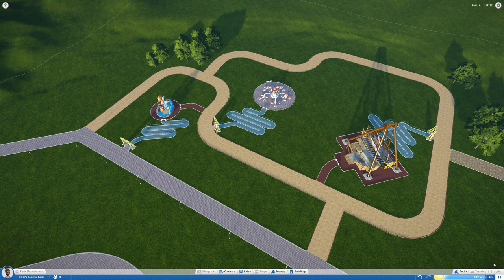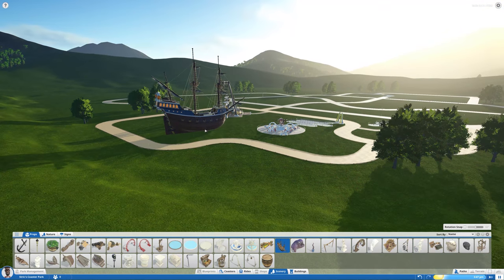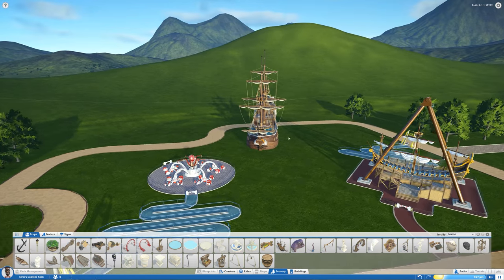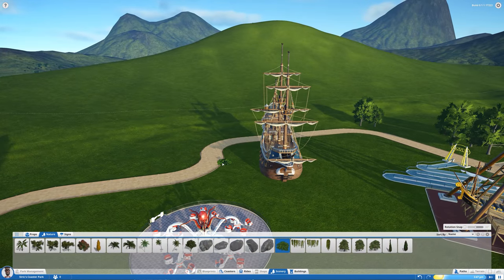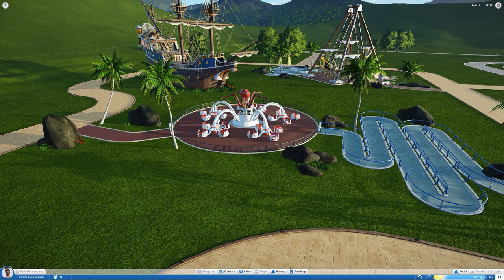Now with three rides in place, it's time to add some decoration. Let's check out the scenery menu — there's already a lot to play with. I'm going to start by putting down the Grand Galleon, which is a huge prop. I'll hold Shift and bring it down so it's kind of half-sunken into the ground, and then I'll place some bushes around it to give the sensation of water even though we can't do water just yet. I really hope water comes in a future update.